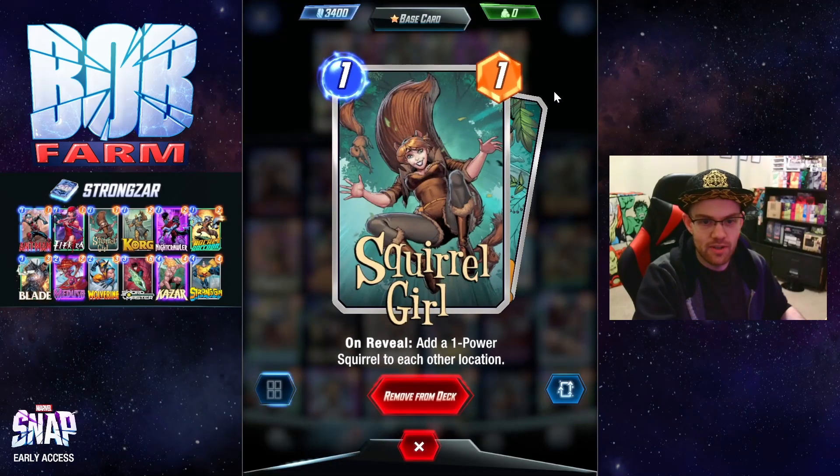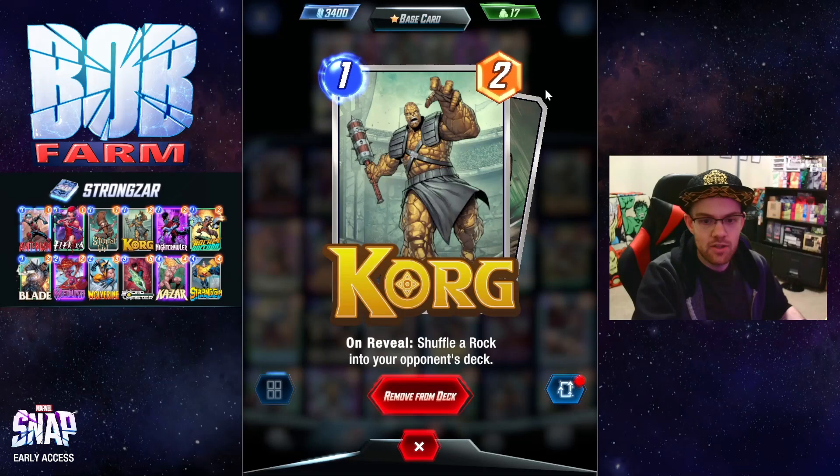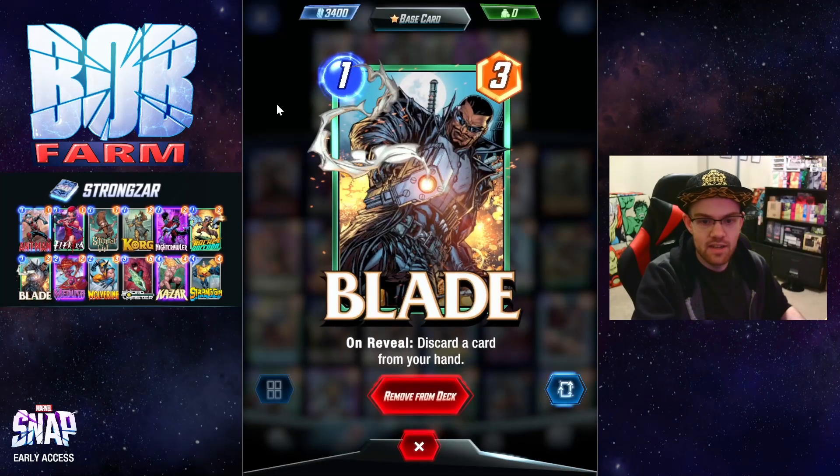Some new additions to our 1-cost cards: Squirrel Girl adds a 1 power Squirrel to each location, great with Khazar as this ends up being 5 power for 1 energy. We have Korg, shuffling a rock into our opponent's deck for great disruption in the early turns. And Blade to discard a card from our hand, reducing anything that might have got in the way of our Strong Guy buff triggering.